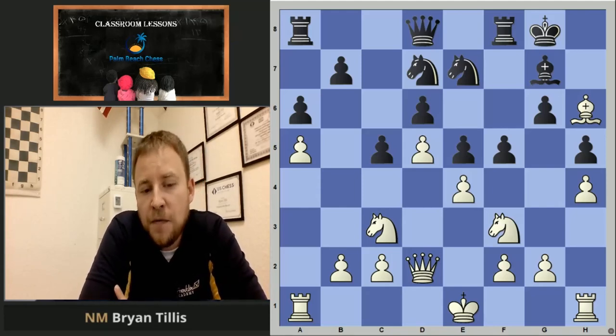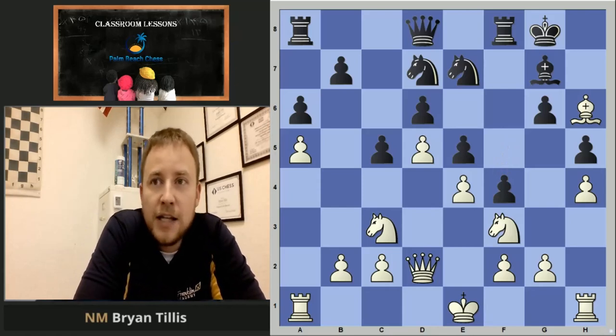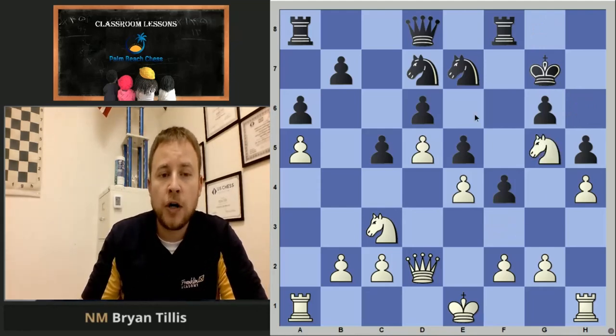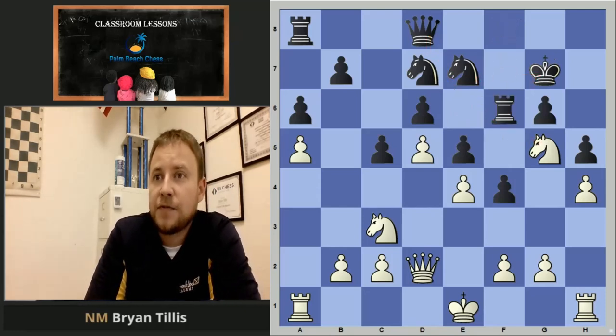This stutter-step going Be3 and then Bh6 later opens up the g5 square for my knight. Because both his f and h pawns have moved forward, the g5 square is just juicy — it's too good. He goes f4 to try to shut things down, but it's too little too late. Simple calculation shows that black's going to have material loss — grab, grab — and after Ng5, the threat is even stronger with the royal fork being threatened. The best he has is Rf6 to sack the rook.